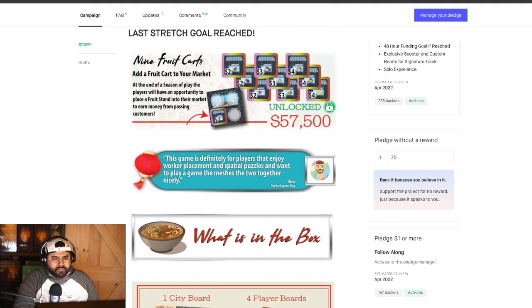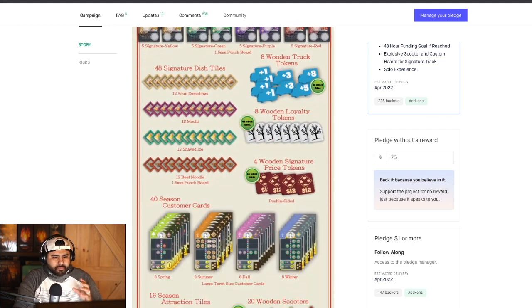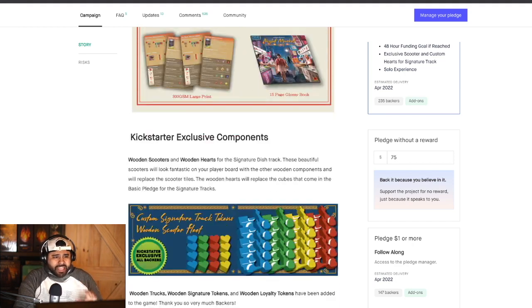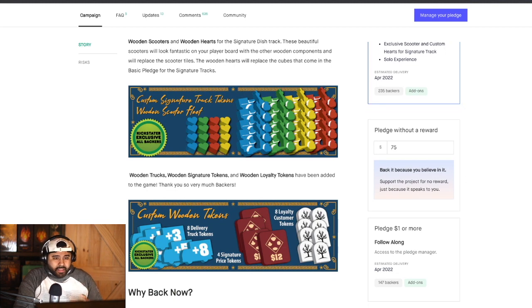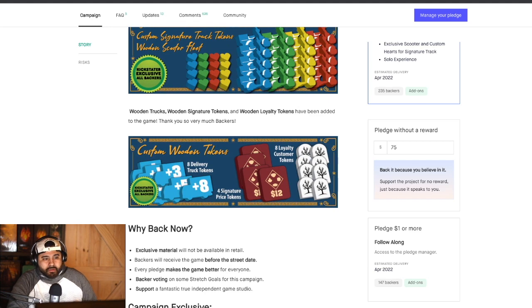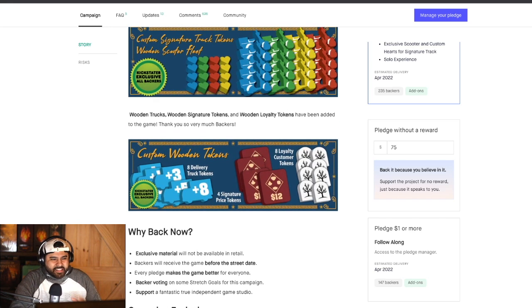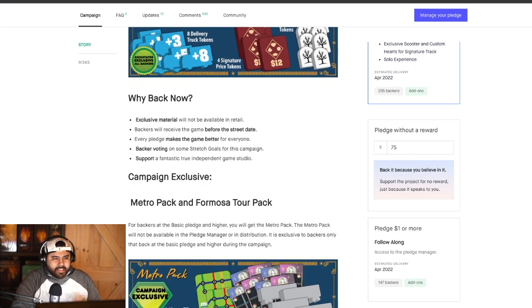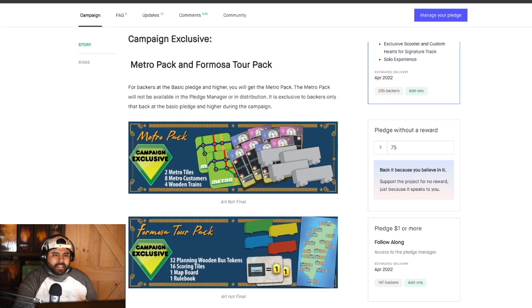They've already unlocked these fruit stands that give you money as your customers go through. What I like about this game is that from the base pledge, the Kickstarter exclusives start right there — you're getting these upgraded wooden silk screen printed components. It's nice to see that at the base pledge, because a lot of times you see that only in the deluxe pledge.